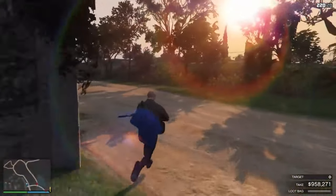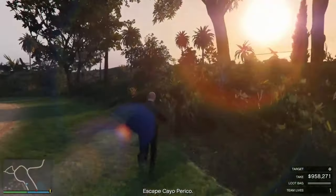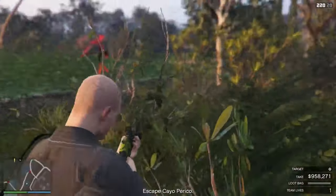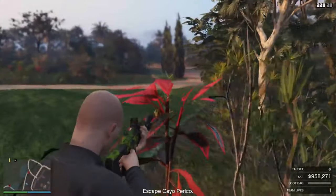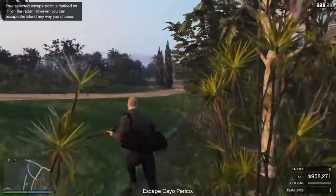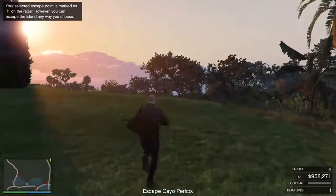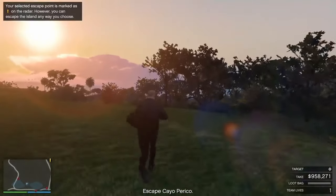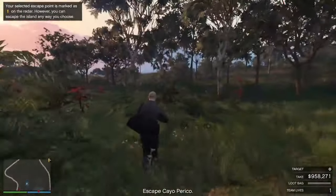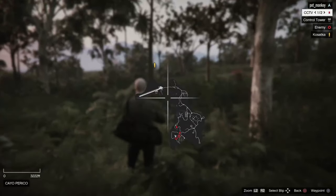Now you can take that arm guard out or you can just fly to goop. Good work — the compound is behind us and they still have no idea what hit them. We are almost home, just get out of there. The sub is not where you left it — coordinates should be on your GPS. You just want to get to this sub, run through the forests.